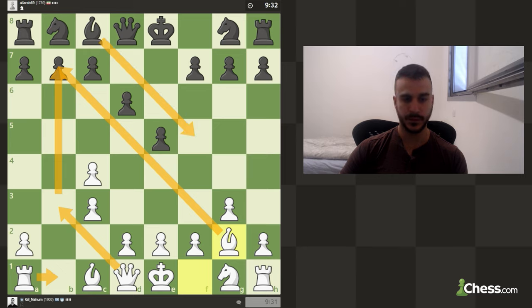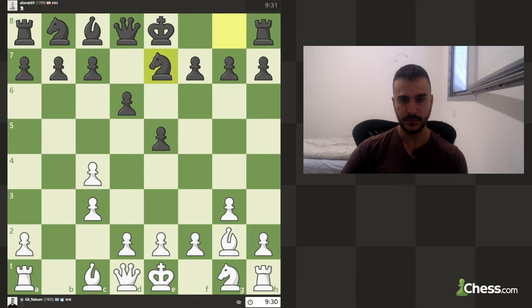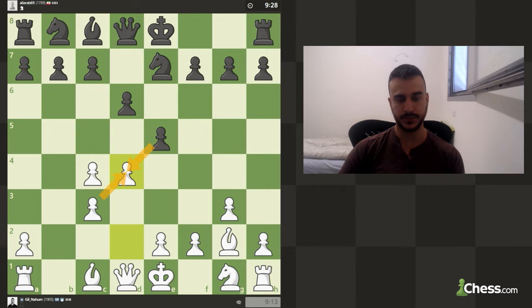I really like this position. We can basically go and play d4 immediately. We can also play knight to f4, but the downside is he can push. I think we can already push and in case he takes, I can take back with the pawn.